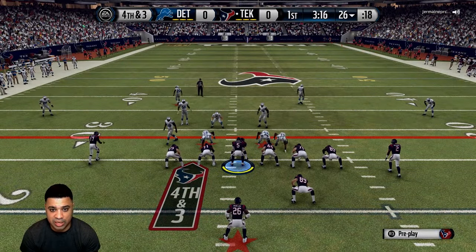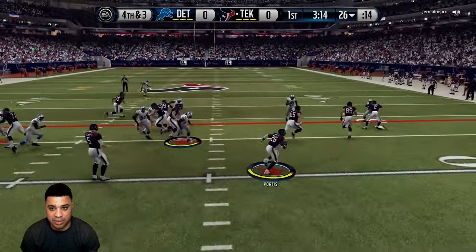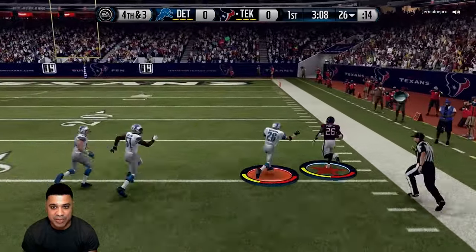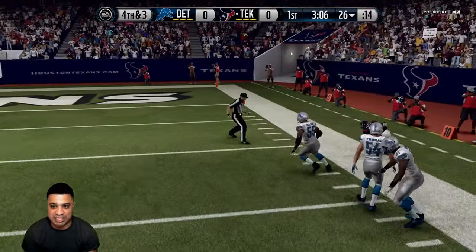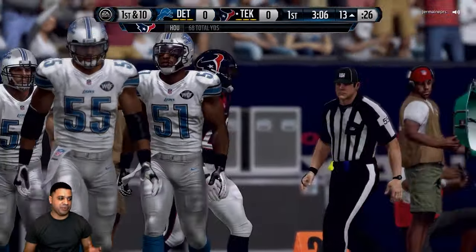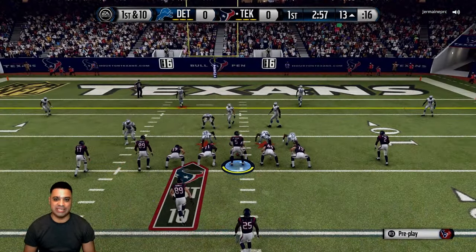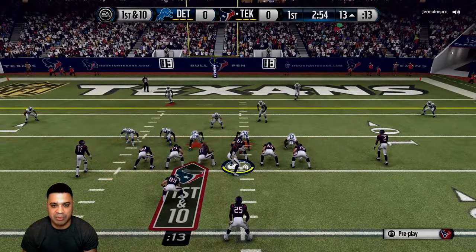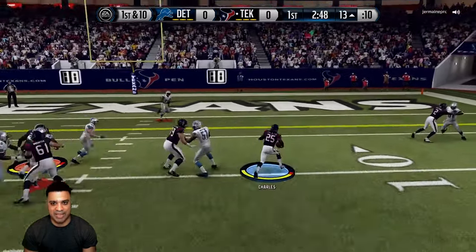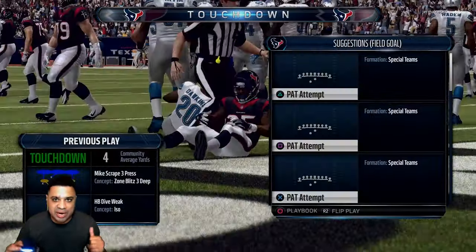We are in our own territory, but I'm going to go for it — I have faith in my team. We got a really good block that sprung that long gain. Some of you guys said to give fullback Vance McDonald more time — it took Stafford a while to get heated up, which is a good observation. My opponent is sliding over the defensive line, so I audible into an HB dive and it pays off. Charles is able to rumble over for the touchdown.